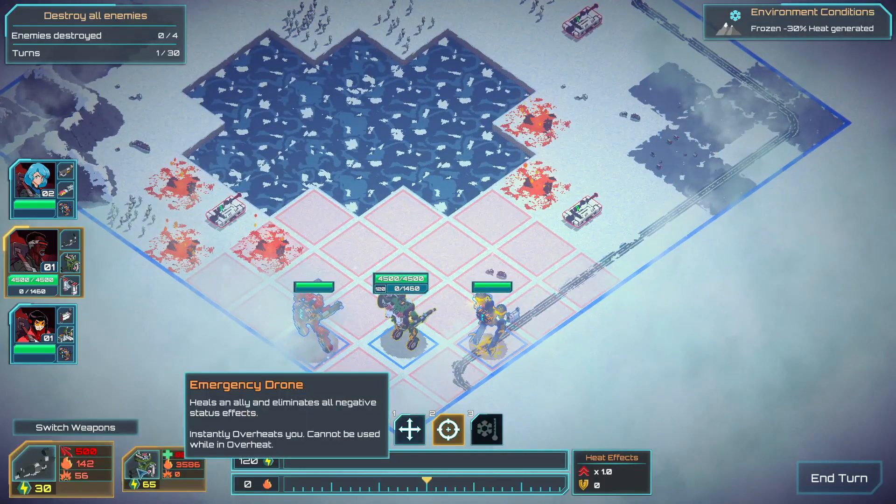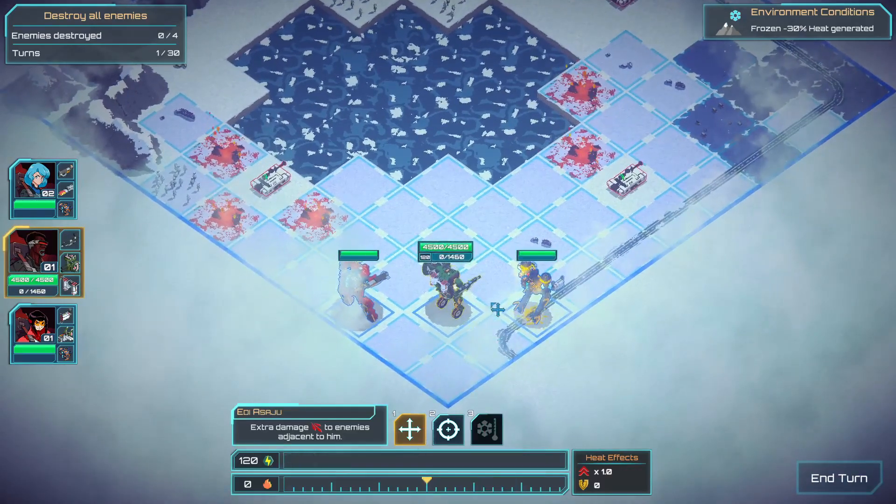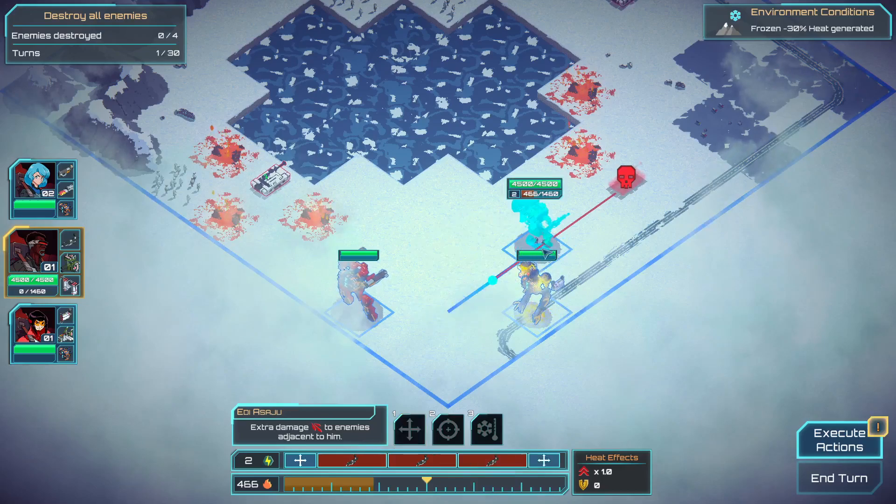What are your options? Emergency drone heals and a projectile rifle. You move forward one, fire, then carry on moving. Execute.